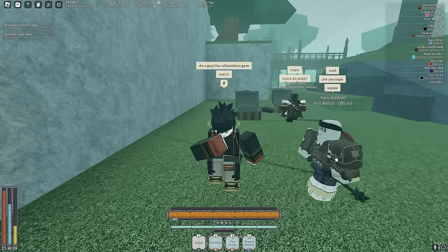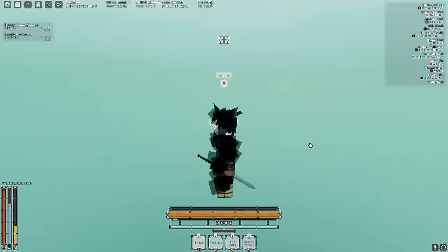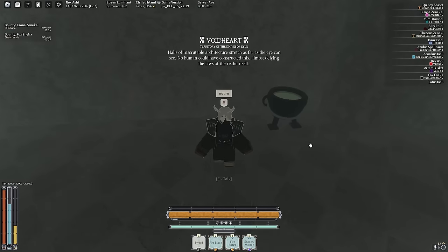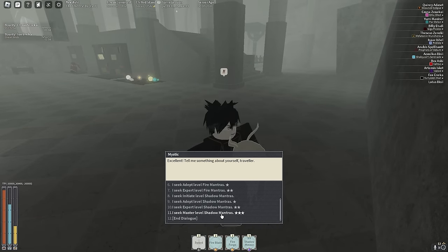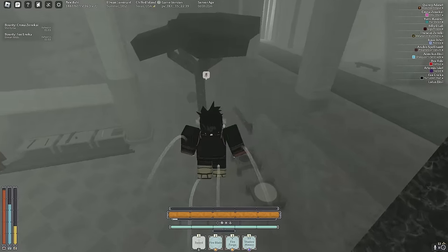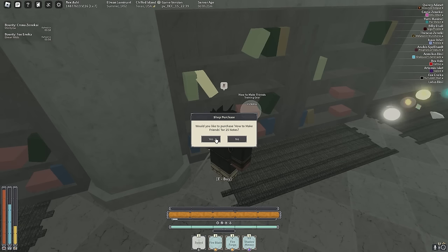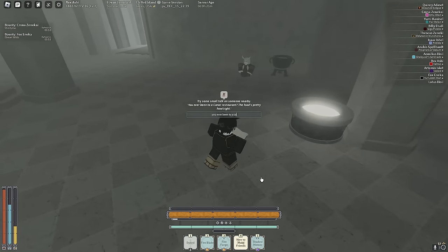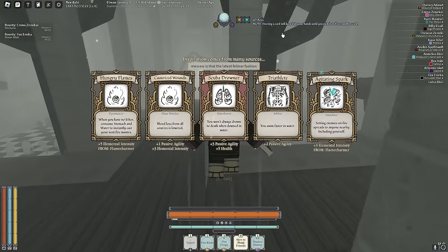Let's go through the Void Eye and talk to Mystic. We need to say we seek master level Shadow Mantras — we're looking for Eclipse Kick. Let's level up by using our How to Make Friends book. Let's go to this shelf and buy How to Make Friends. We leveled up — let's see what we get.